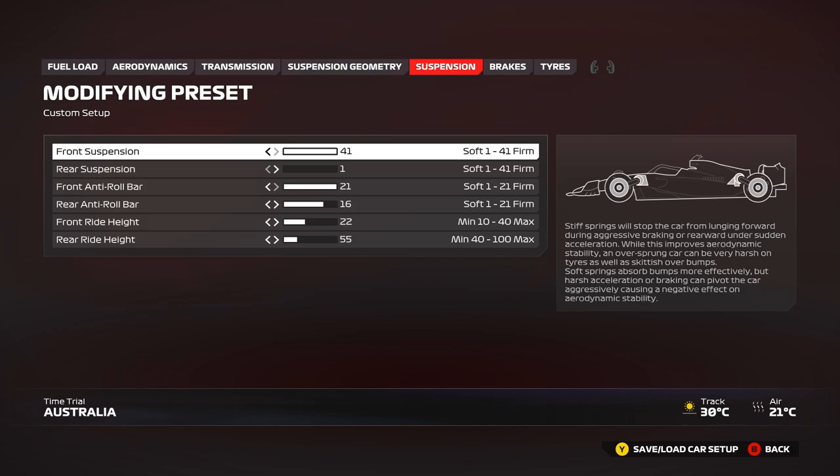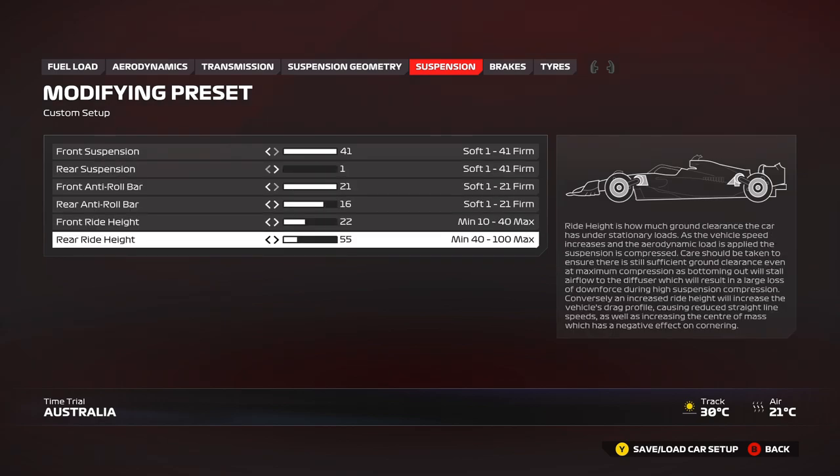For anti-roll bars, 21 rear and 16 front is a good balance — 21 and 15 or 16 is usually where I start. Ride height: 22 front, 55 rear — that gives a good amount of clearance. I'd say 20 is the minimum on the front; any lower and you really start losing lap time and can't survive the curbs. You can even try 60 on the rear if you need more confidence over the higher curbs — give that a go and see how it works.